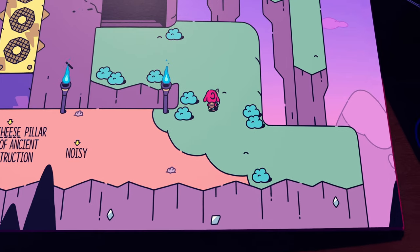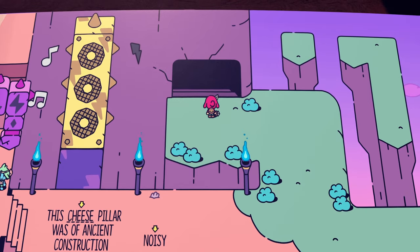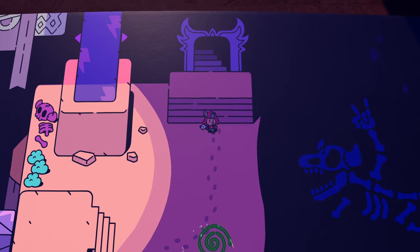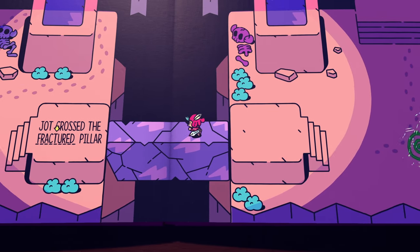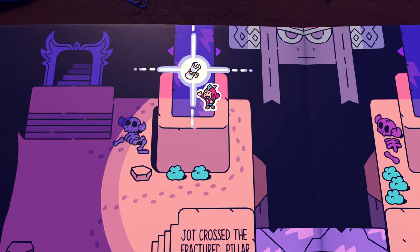After getting the bombs from Moonbeard, throw the bomb at the little brush blocking your way and you'll come to this area with the little rock god blocking your path. Make your way to the right and come into this little cave, head down, and do the little puzzles to get through. It'll be behind the tower — or pillar — right here.